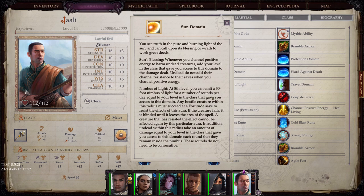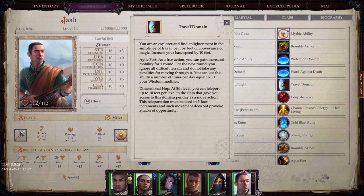Travel Domain: You are an explorer and find enlightenment in the simple joy of travel. Your base speed increases by 10 feet. Agile Feet: as a free action you can gain increased mobility for one round — you ignore all difficult terrain and do not take any penalties for moving through it. Dimensional Hop: at 8th level, you can teleport up to 10 feet per level in the class per day as a move action, in 5-foot increments, and such movement does not provoke attacks of opportunity.